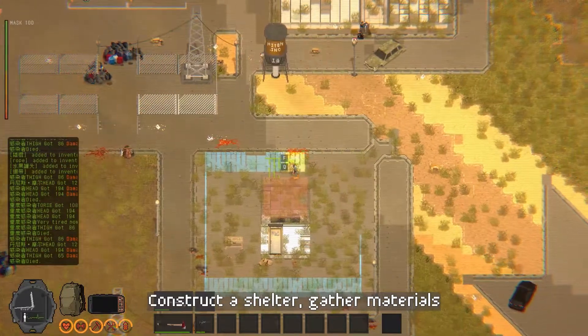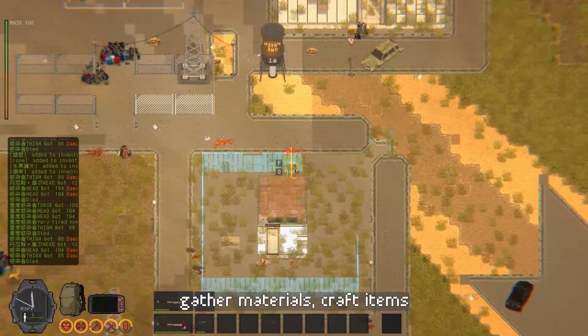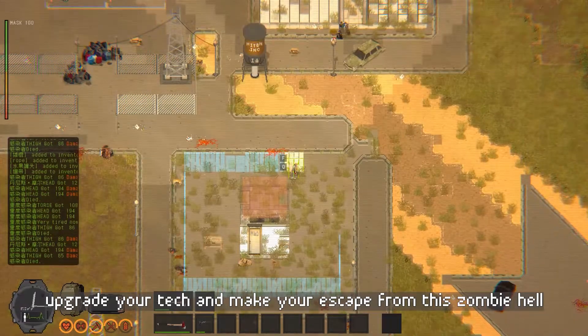Construct a shelter, gather materials, craft items, upgrade your tech and make your escape from this zombie hell.